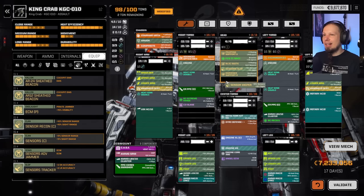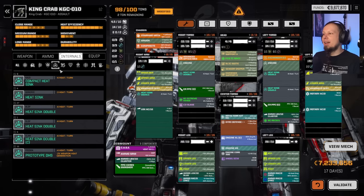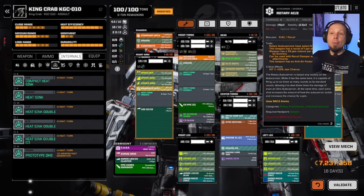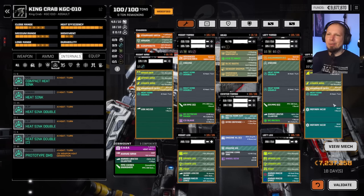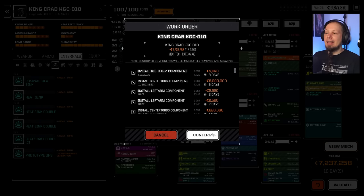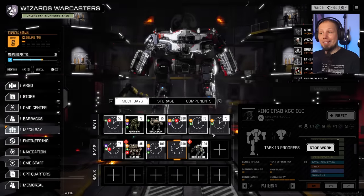I'll take the sniper sensor. And I'll give this machine another two double heatsinks to make sure it never runs hot. I should factor in the double heat of the Rotary 2s — it's only six heat, so twelve total. We're fine on heat management. That's going to be our King Crab for the moment.